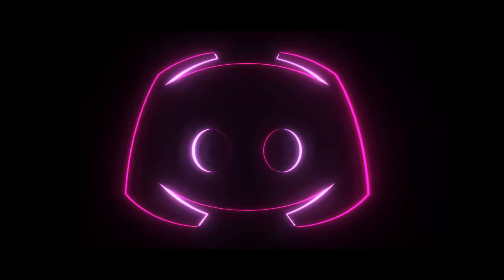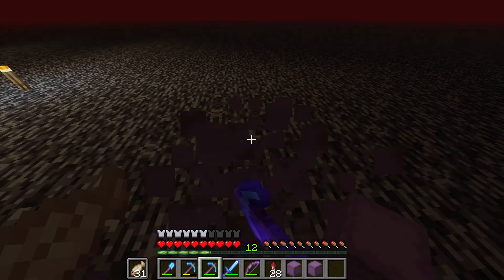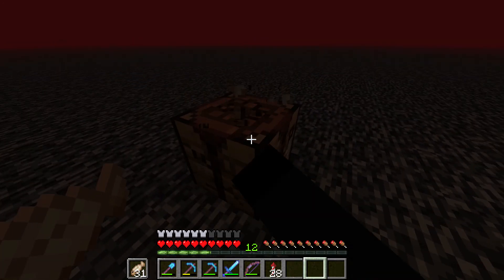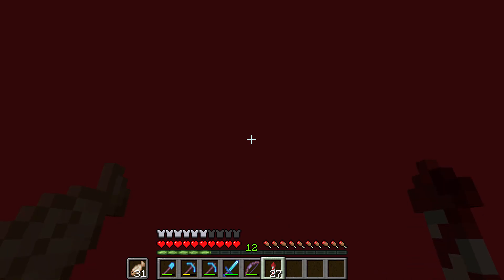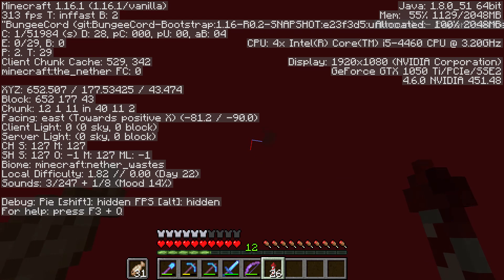If you want to join the Discord, the link will be in the description below - do come and join and say hi. We're going to take these four shulker boxes up - we've got prismarine and the magma ones. I'm also going to take up a crafting table so we can craft some more. We'll head up - it's directly up from here.